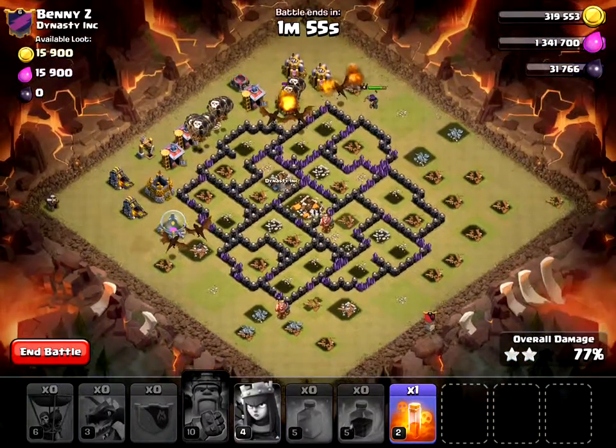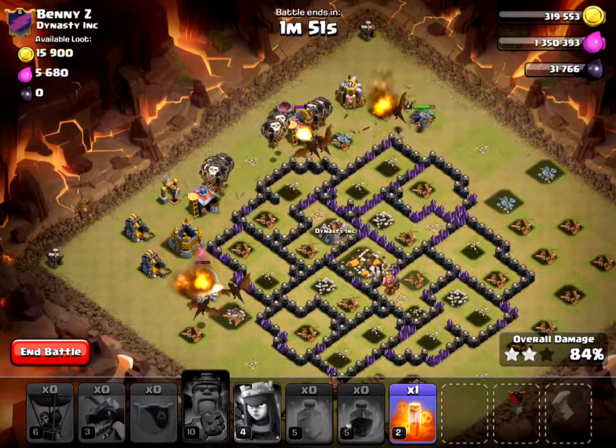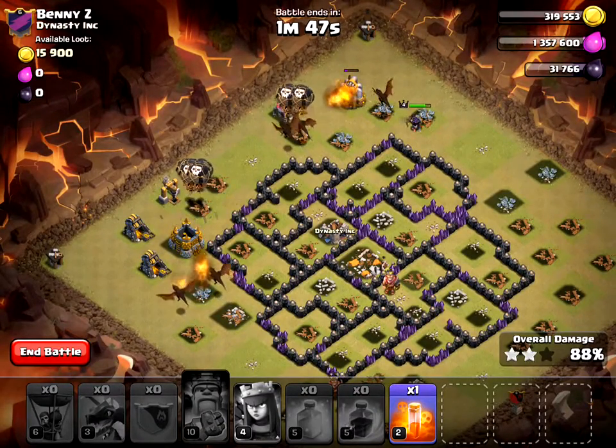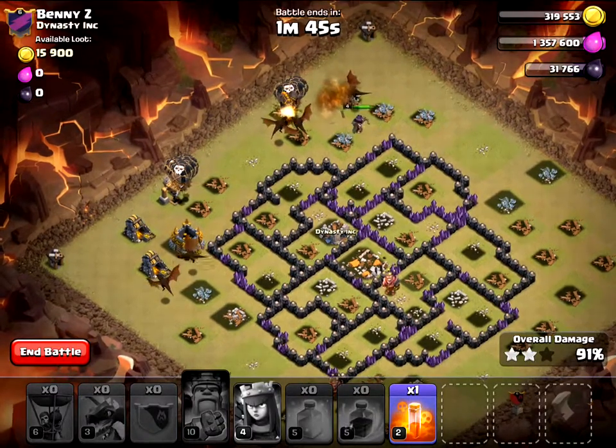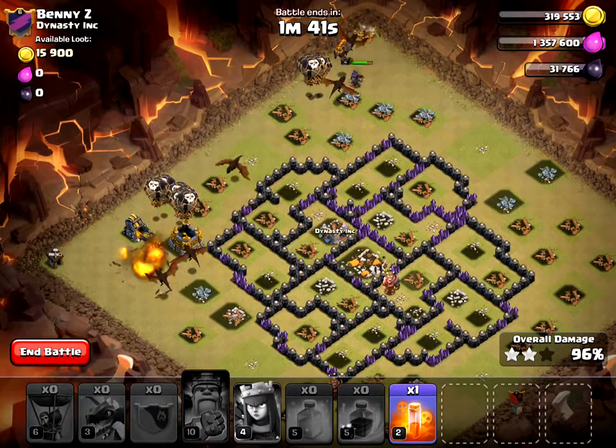My Archer Queen is still in pretty good shape. This looks like it's a pretty easy 3-star. I do have the two corners to think of, but I think with almost 2 minutes left, I have plenty of time to take out the rest of this base. This is my first time using a Lava Hound — I think I did pretty well.